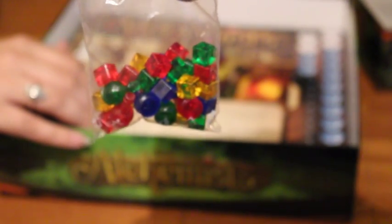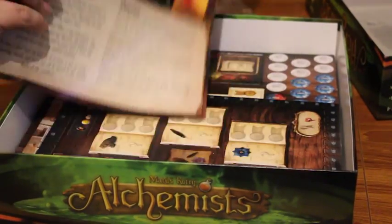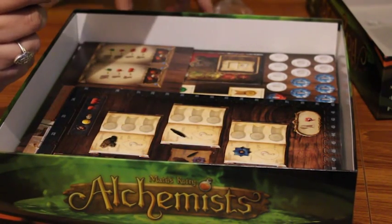We've got the beads - that's for your worker placement, these are what goes around on the board. These are the ingredients. Very small cards, aren't they? Yeah, they're quite small.